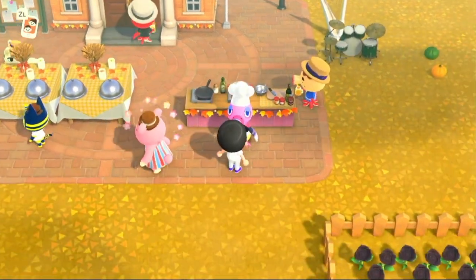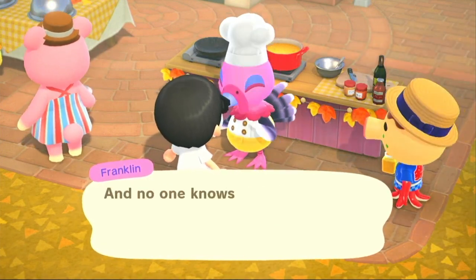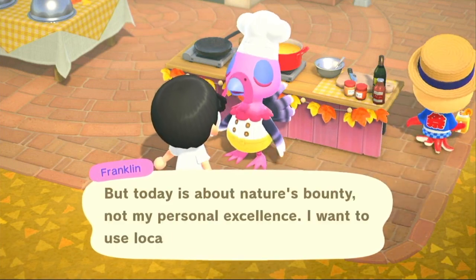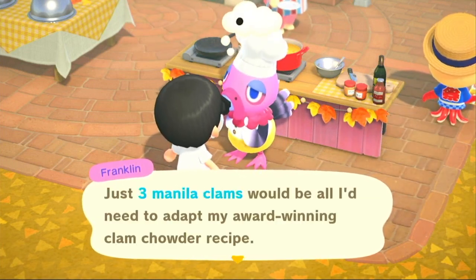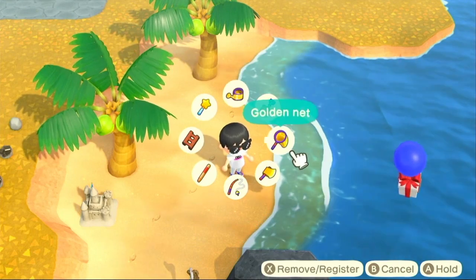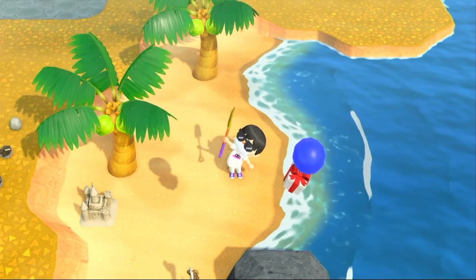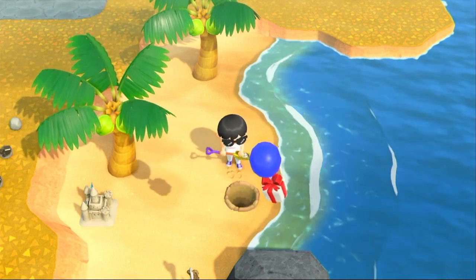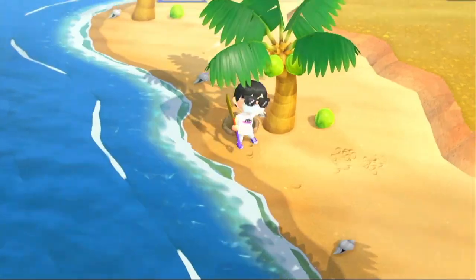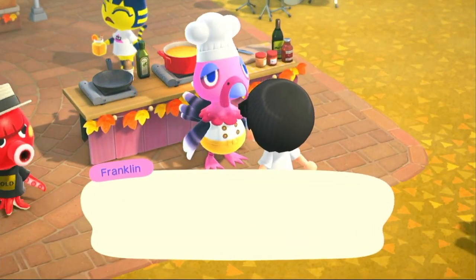Franklin is going to introduce himself — I sped this up because it takes a pretty long time. Our first recipe is a clam chowder. You're going to need three manila clams for this. Just note that some recipes are different, so be careful. This is the northern hemisphere guide. Manila clams are pretty easy — once you see the little squirty thing come out, that's when you dig it up. When you get three, go back to Franklin.